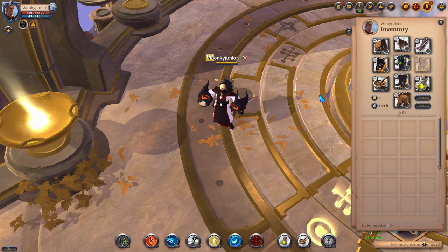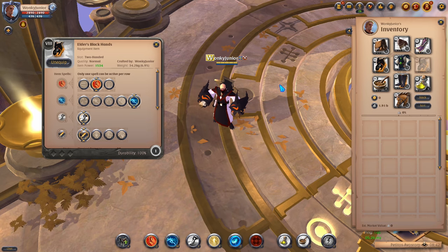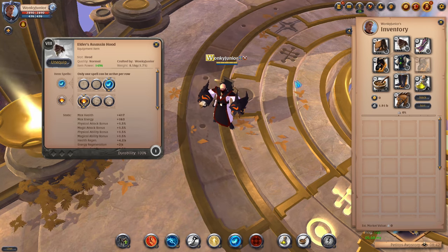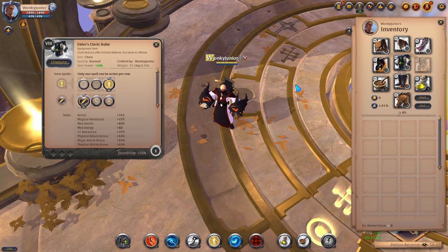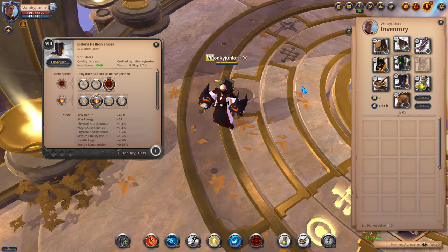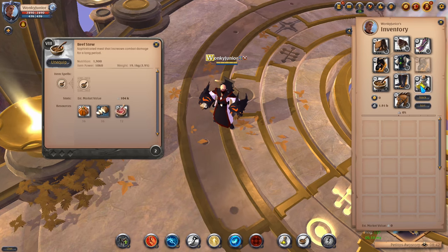And now we have come to the last build, which is the Blackhands. For the weapon, we go with the Blackhands, and for abilities we pick the 2nd Q, 5th W, and 1st passive. For the helmet, I chose the Assassin's Hood with the 3rd ability and 1st passive. For chest armor, I went with the Cleric's Robe and picked the 3rd ability and 1st passive. For shoes, I went with the Hellion Shoes and picked the 3rd ability and 2nd passive. For capes, I went with the Thetford cape, and for consumables I picked the Stew and Poison potions.